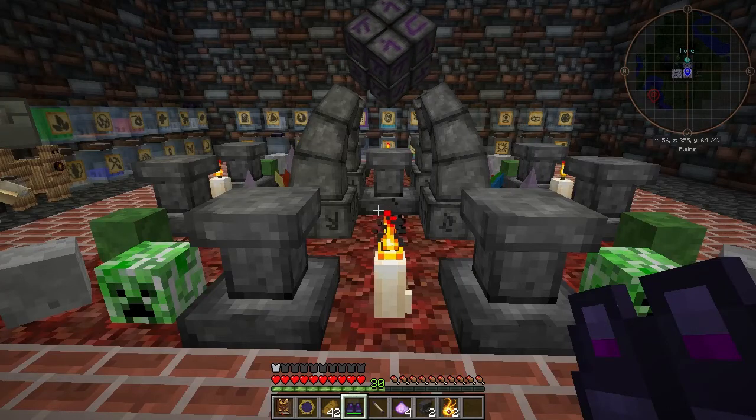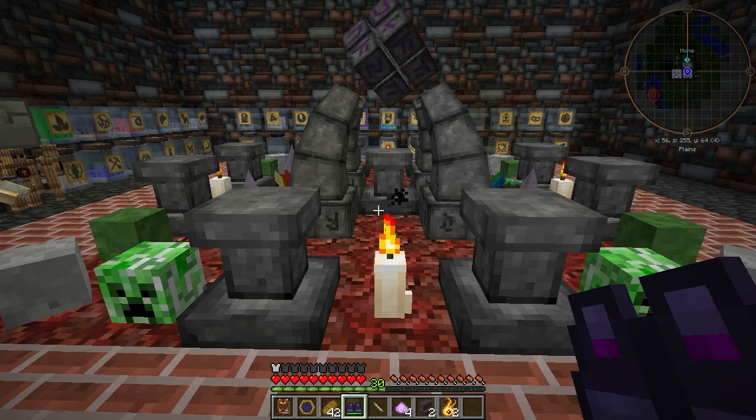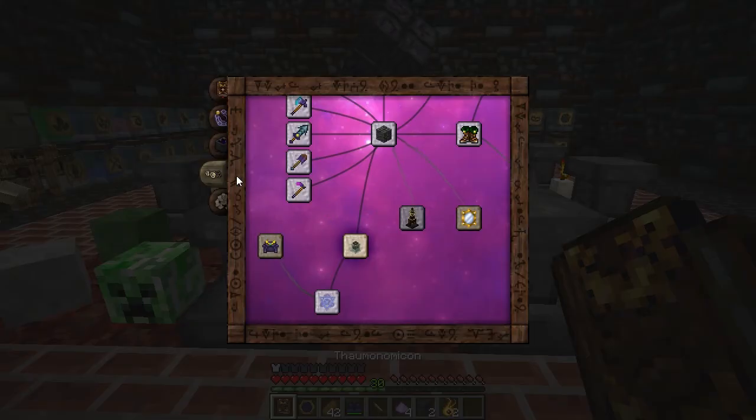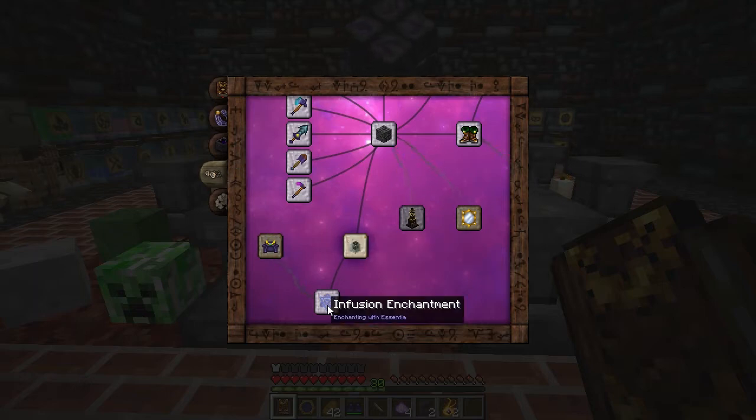Welcome back to Thaumcraft Quick. In this episode, we'll demonstrate Infusion Enchantment. Open your Thaumonomicon to the Artifice tab. Just below Brain in the Jar, you'll find Infusion Enchantment.